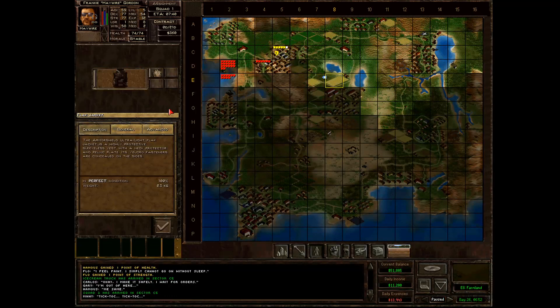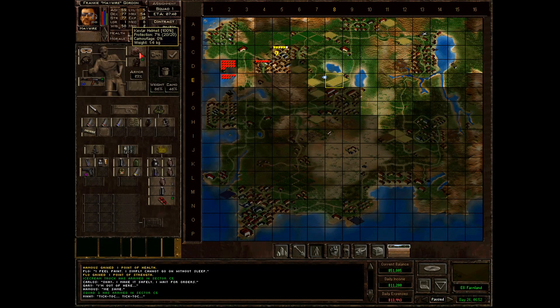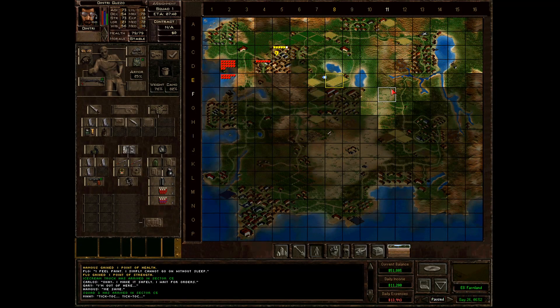I'd also like to have more camo attachments for our helmets and vests, but these are only available from Keith in Beliem — we can't get there yet. Cambria should be something we clear out very next, so that's another problem taken care of, I hope. I could have ordered them from Bobby Rays, but I'd rather live off the land in this campaign.